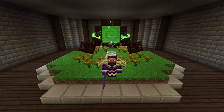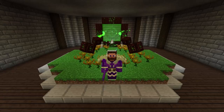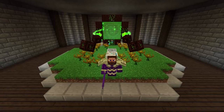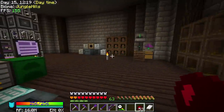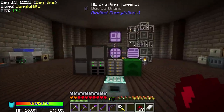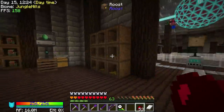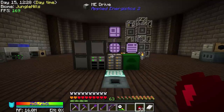Hey guys, welcome back. This is Chosen Architect, and today we're going to be going through Botania and also getting ourselves an energy condenser from Project E. I hope you guys are ready. Today I want to get started with a few things: one is Botania, the other is an energy condenser. Once we get the energy condenser, life is going to become a lot easier because that is almost the same as an EMC tablet.